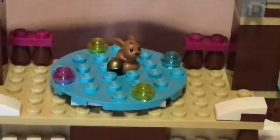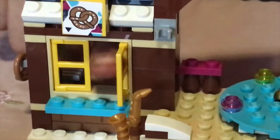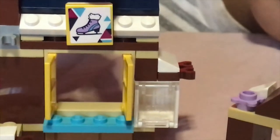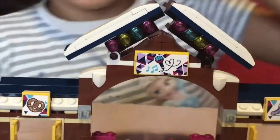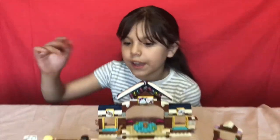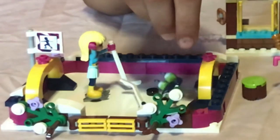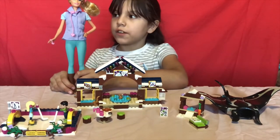Right here someone can use a saxophone, and here's the pretzel shop — the windows open and there's a pretzel right here on the side. Over here is the ice skate rental where you can take the skates, and they open and close. It's going to be really hard for these guys to play hockey because it's super tiny!